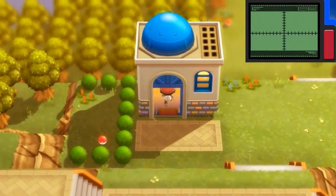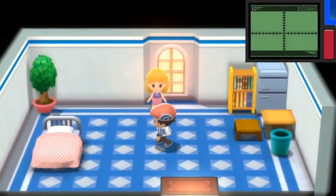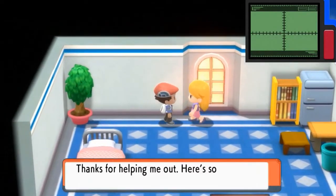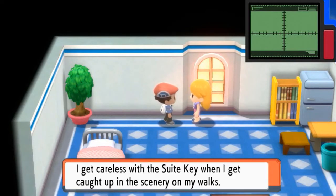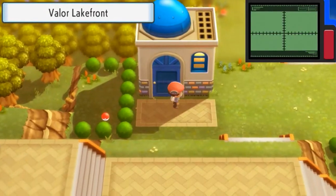We give the suit key back to the lady and look at what we get as a reward — thanks for helping, here's something for your trouble: a Lava Cookie! A Lava Cookie actually, I think, cures status conditions or changes stats if you're affected.